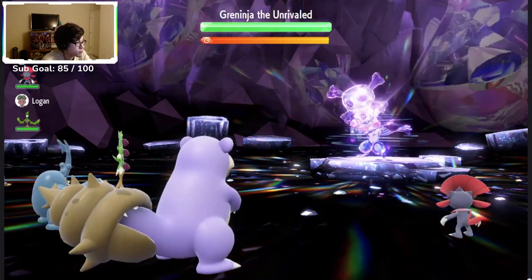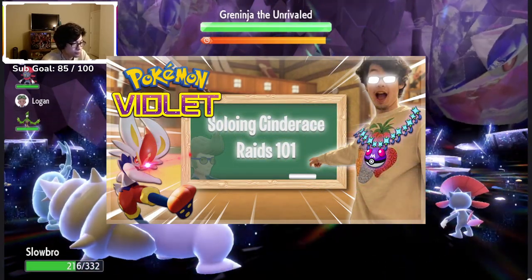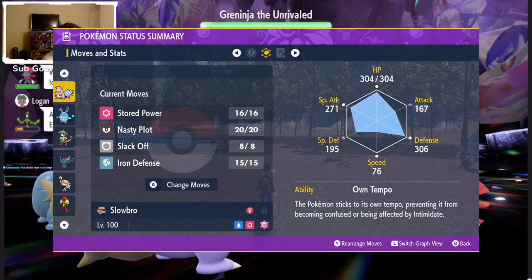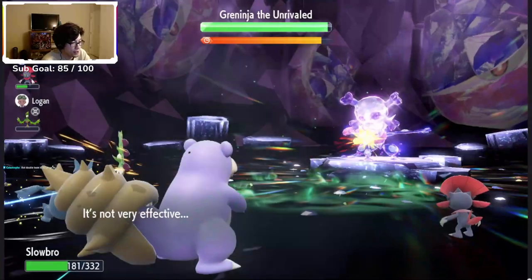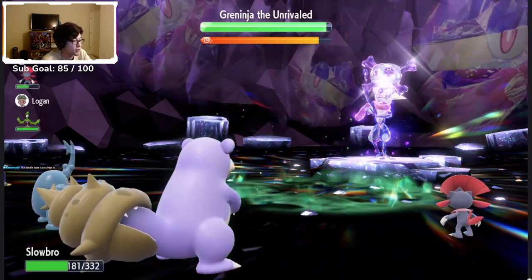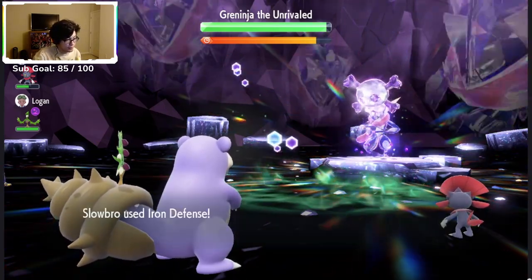So there are probably a few different options you can use to counter Greninja, but what I ended up using was the exact same thing I used against Cinderace — definitely go check that video out. We have Slowbro, level 100 with a Shell Bell. It has Stored Power, Nasty Plot, Iron Defense, and Slack Off. The goal is to do the exact same thing we did with Cinderace: send in Slowbro, click Iron Defense so you're taking as little damage as possible, throw in a Slack Off if you need to, start clicking Nasty Plot, and then try to kill it as fast as you can with Stored Power.